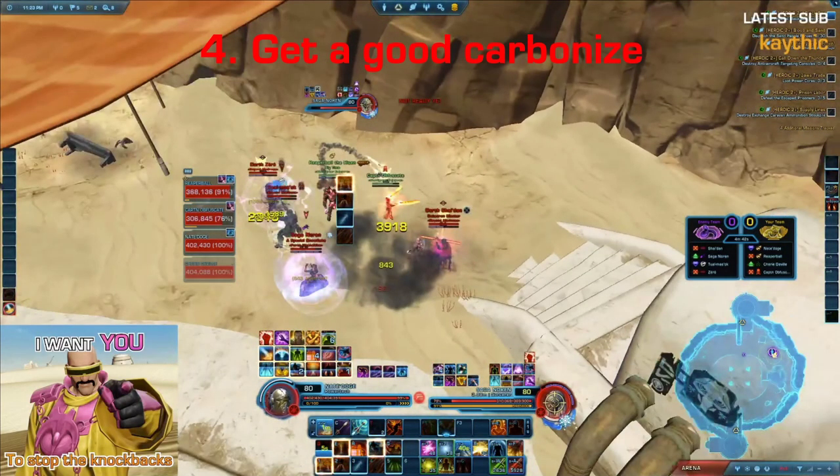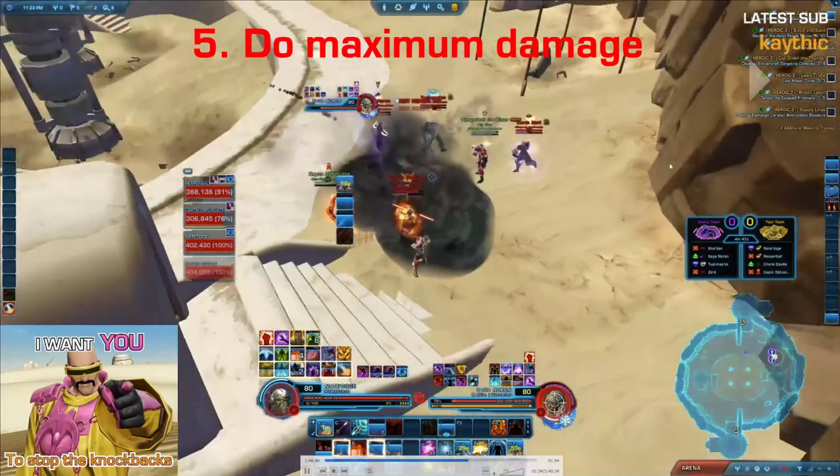Why is Carbonize so important? Another way to think about it is instead of thinking about it as a two and a half second stun, you can think about it as a two and a half second 100% damage reduction for your whole team. It comes with a built-in root and a damage buff for your whole team. They are locked in place, your DPS are going to do more damage, and they won't take any damage outside of DoTs during the duration. This is why Carbonize is extremely impactful, and one of the most important things as PT tank is to focus on getting good Carbonizes — hitting three or four players, or hitting two very important players to secure a kill.